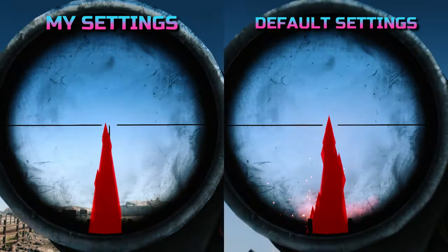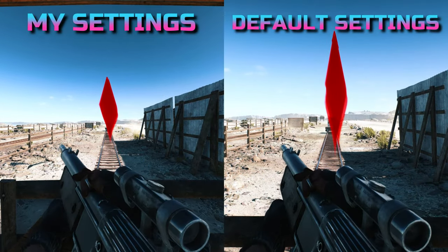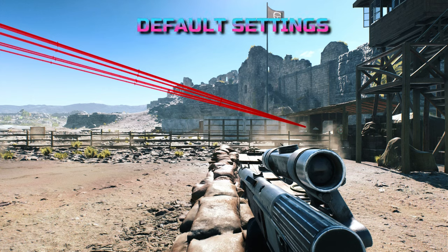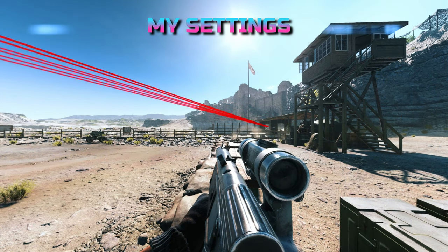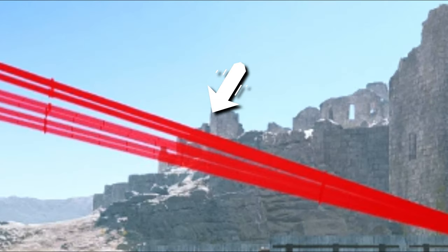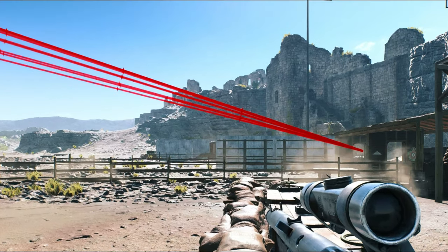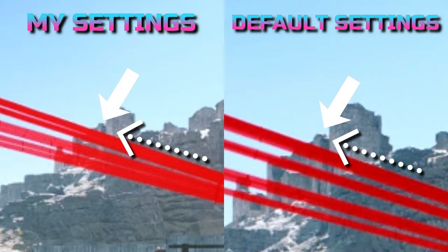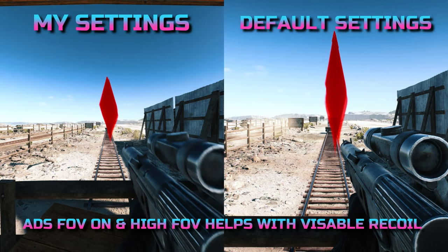Now let's compare them. As you can see, it is clear and apparent that the default settings visible recoil is worse, which means it is likely to be harder to control. I call it visible recoil for a reason — the recoil is exactly the same. Do not think the recoil numbers are different. It is the same, but when the field of view is higher and the ADS field of view is turned on, it is less visible on your screen. You can also see this in the side comparison. To show you that it is only visual and not different number-wise, let's pick a marker on screen — they have the exact same trajectory.